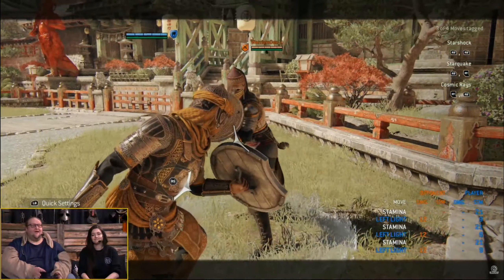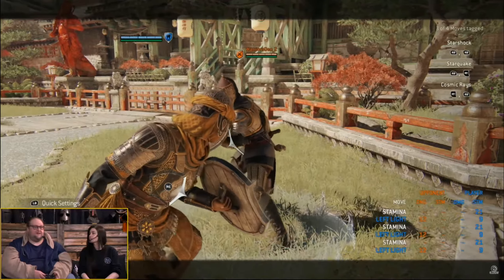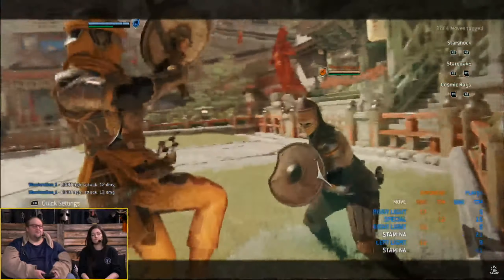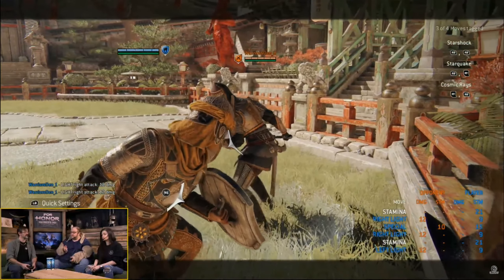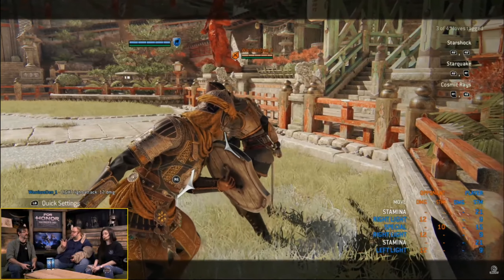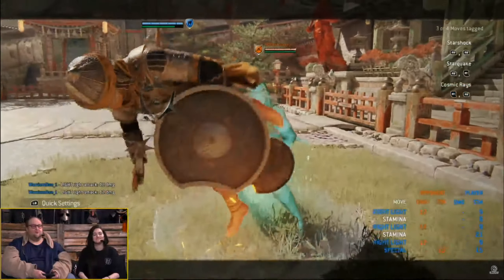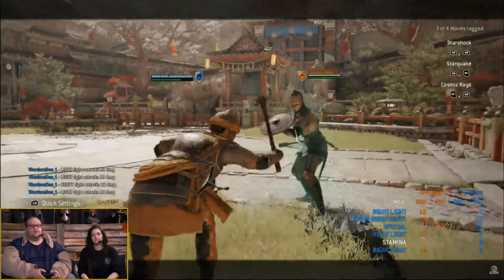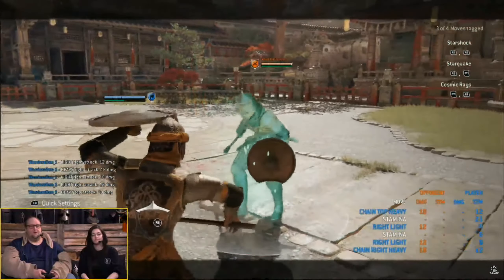After any single one of your bashes — kick-based or knee-based — you get a guaranteed light or a guaranteed heavy finisher that keeps the same properties as when you do them normally. So this one is still unblockable even coming off a bash, which might sound a bit weird but it works really really well.